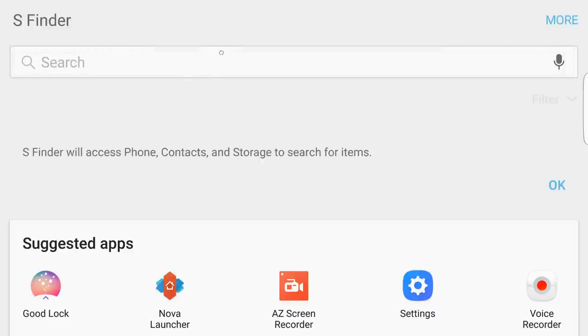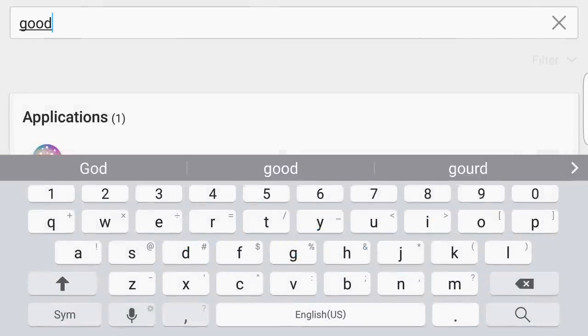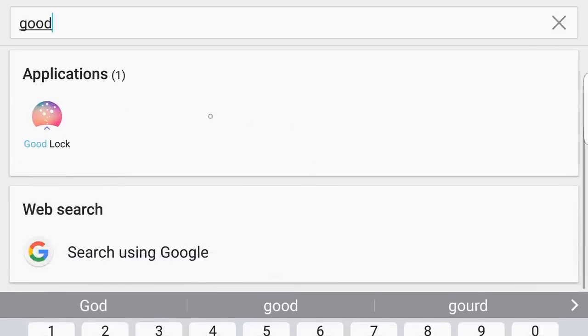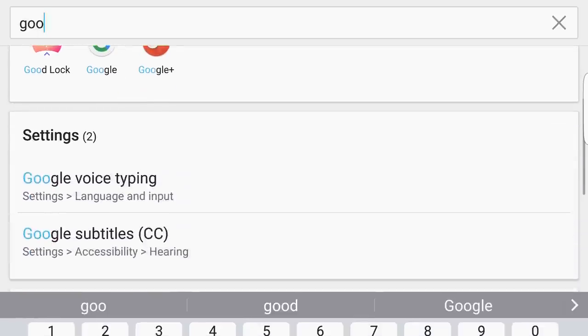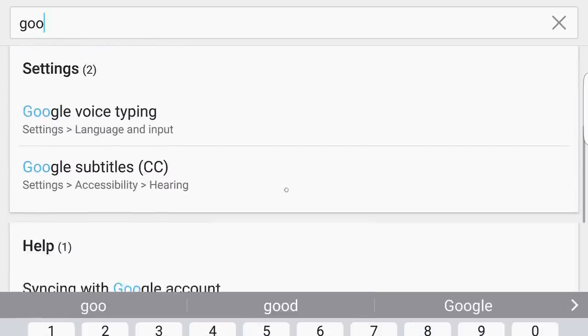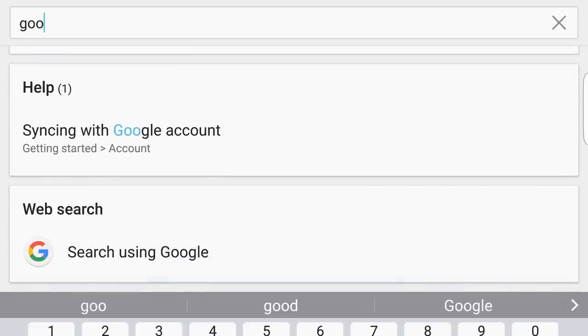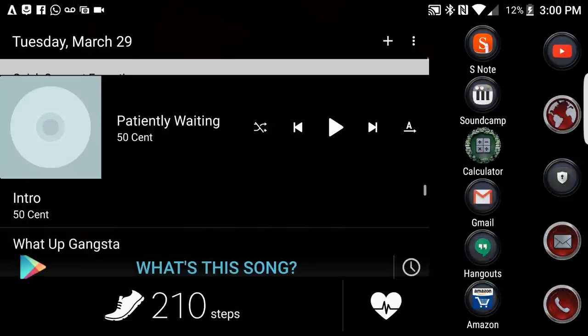There's also S Finder integration. Say if I type 'good,' there's the Good Lock app right there. I can do a web search as well. S Finder is a universal search — if I remove the 'D' you see applications and all my Google apps. Application settings, help, web search — all of that is still there. It's a nice quick way to get into stuff, though it's my secondary method.